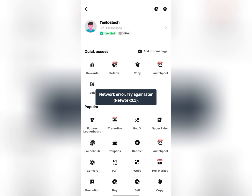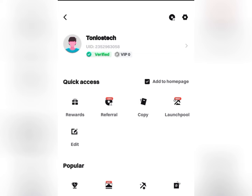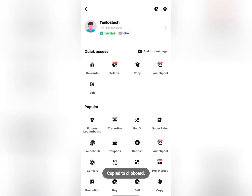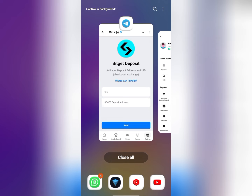You click on it, and I'm going to be copying my Bitget UID. This is my UID here. Once you click on it, it's copied — you can see the notification 'copy to clipboard.' I'll go ahead and paste it in.